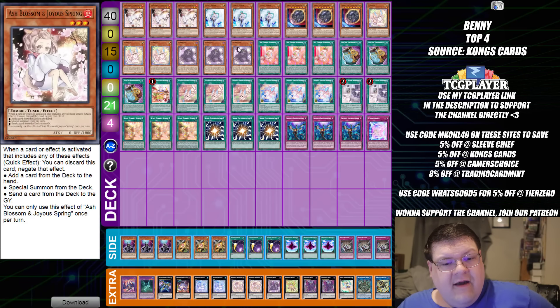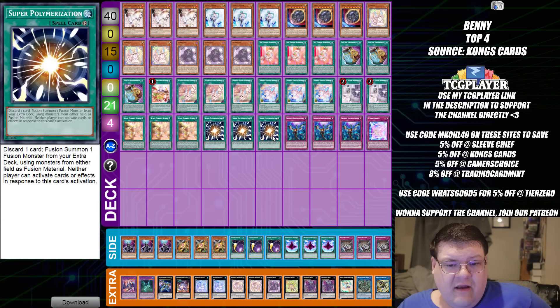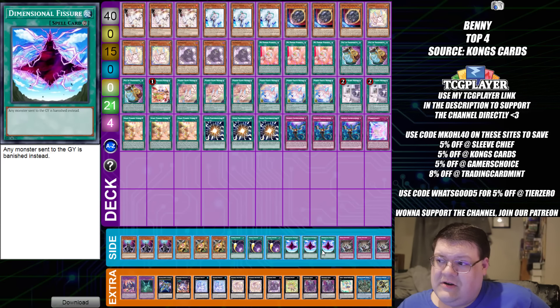Top four, we have our Purrely variant. Not much has changed in here other than we're main decking the triple Super Poly. You gotta love the fact that all of these builds are going Super Poly this, Super Poly that. You'll also see that we are playing Dimensional Fishers here as well. This build is kind of forced to take more proactive action to clean up some of these more problematic cards along the way.